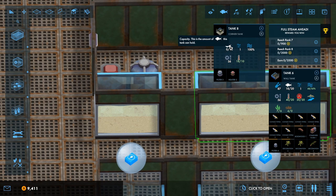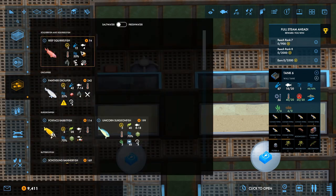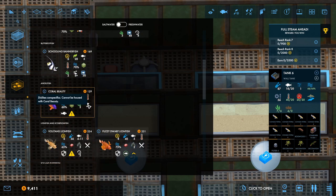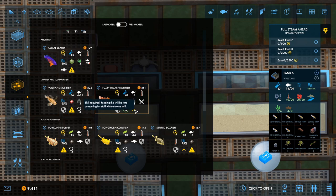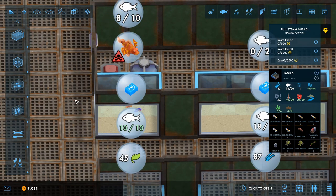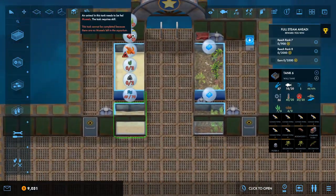What size is this tank? It's size 10 — that's not a lot. Schooling bannerfish requires a tank of at least 30. We could do some coral beauties — cannot be housed with another coral beauty, and it's a wimp, so we can do one of those. We'll see one of those and maybe one of these. It doesn't need to be in a group, so let's do one of those. And we'll do a fuzzy dwarf lionfish — I don't know in real life if they would go together, but they do here.